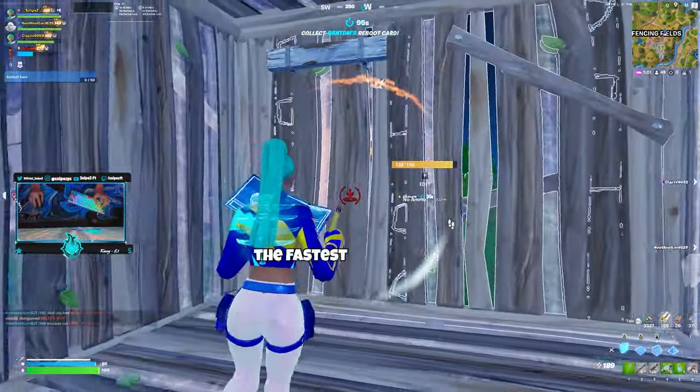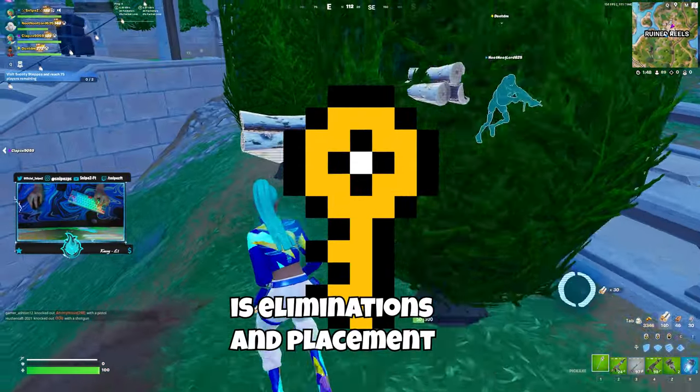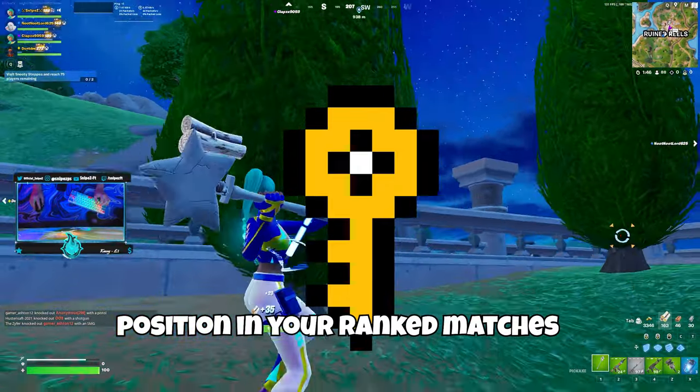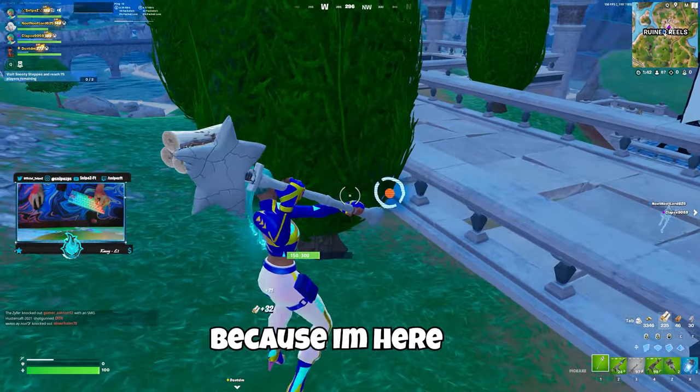The way to rank up the fastest consists of three different keys. The first one is eliminations and placement position in your ranked matches. Some people may not know how to get eliminations but that's okay because I'm here to help you.